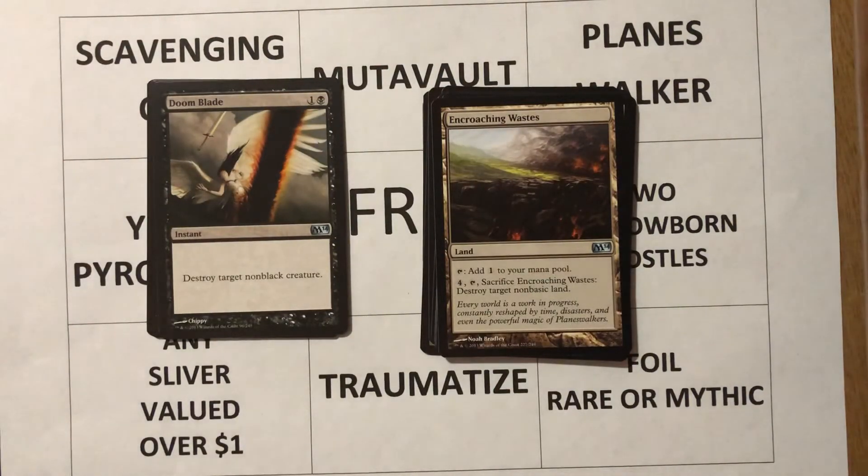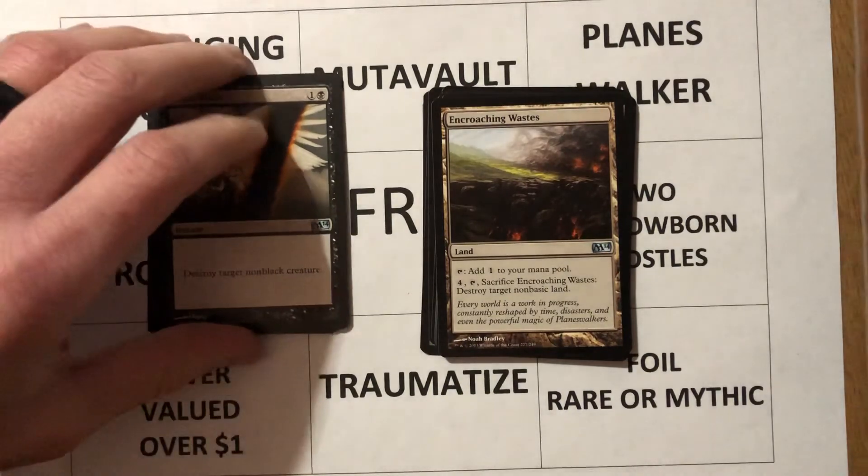Our next uncommon is Doomblade — one and a black, instant: destroy target non-black creature. I like Doomblade. I play Doomblade in quite a few decks. It's kind of a bummer when you're playing someone that's playing a mono black deck or they've got a black creature and you can't destroy it — but Doomblade does enough work that I'm a fan of it, and I play it in just about any black deck that I have.